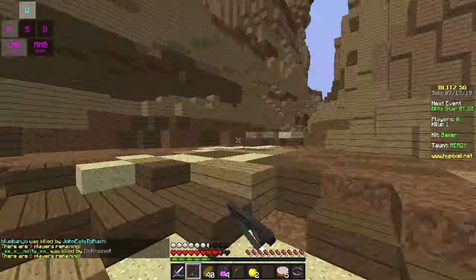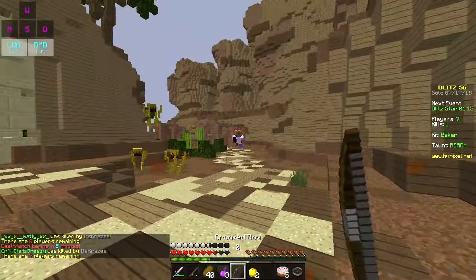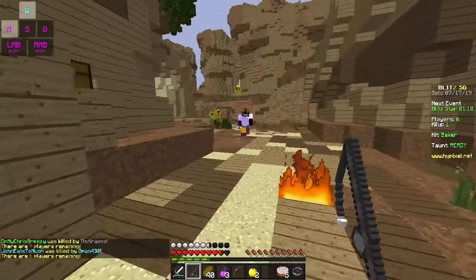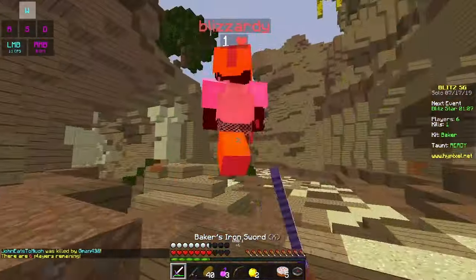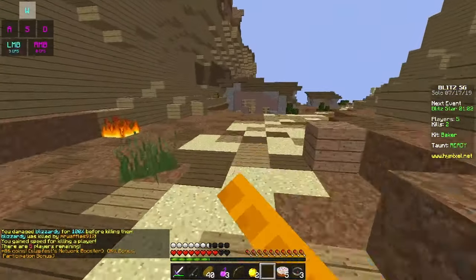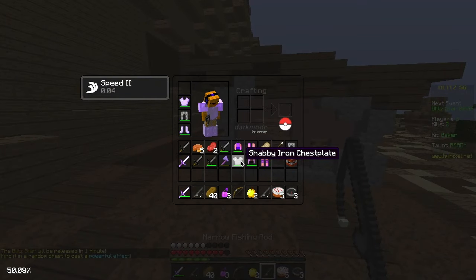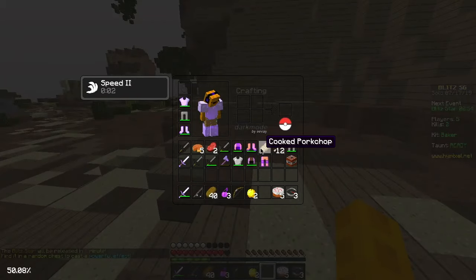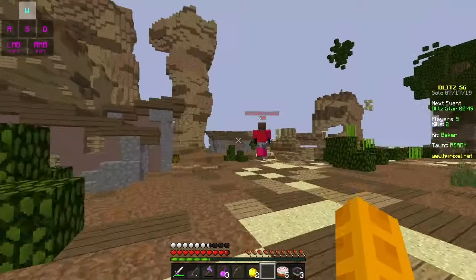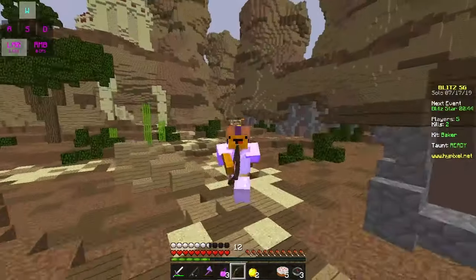Oh boy, fall damage is fun. This guy's a Blaze Axe — that's interesting. Yeah, he doesn't want to fight now that I have the Baker Pot. A lot of people are smart like that — they'll just wait for the Baker Pot to wear off and then they'll go in again. He can't fight the regen. I still had it after that whole entire time as well. Kind of broken if you ask me. All right, we have a Fire Axe now, which is kind of nice.